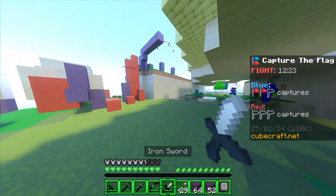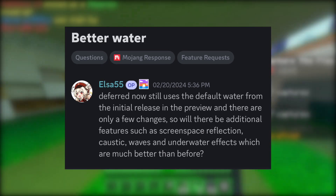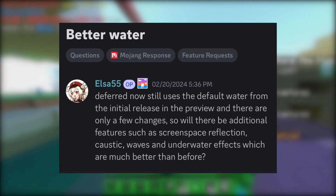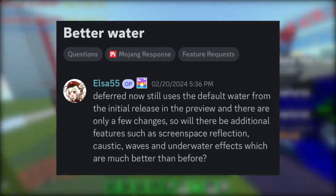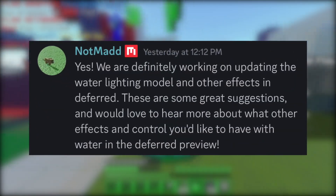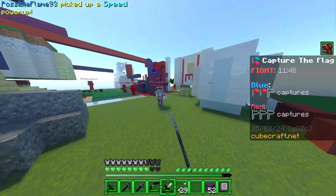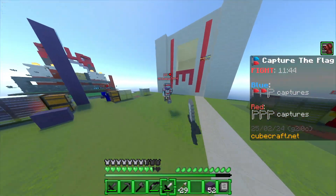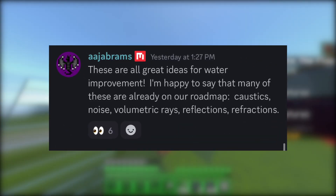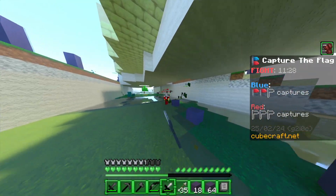One of the biggest questions was about water. Deferred still uses the default water from the initial preview release with only a few changes. Will there be additional features like screen space reflections, caustics, waves, and underwater effects? Maddie responded: yes, they are definitely working on updating the water lighting model and other effects. AJ then confirmed that many community suggestions are already on the roadmap — caustics, noise, volumetric rays, reflections, and refractions. Being able to edit water is going to be one of the biggest deferred pack moments.